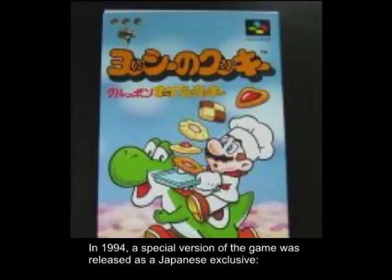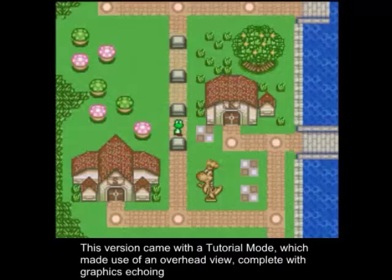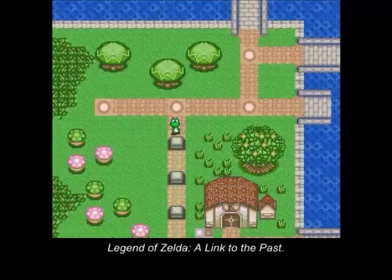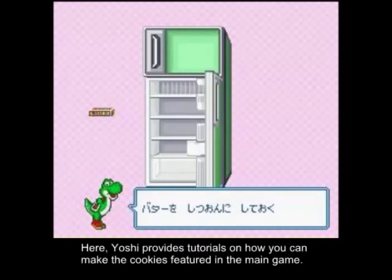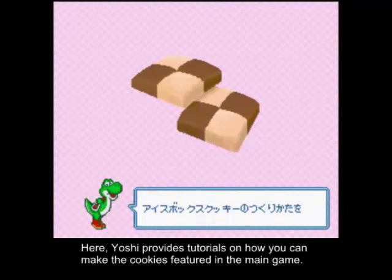In 1994, a special version of the game was released as a Japanese exclusive: Yoshi's Cookie Kuruppon Oven de Cookie, a promotional tie-in for the new Kuruppon oven. This version came with a tutorial mode that made use of an overhead view, with graphics echoing The Legend of Zelda: A Link to the Past. Here, Yoshi provides tutorials on how to make the cookies featured in the main game.